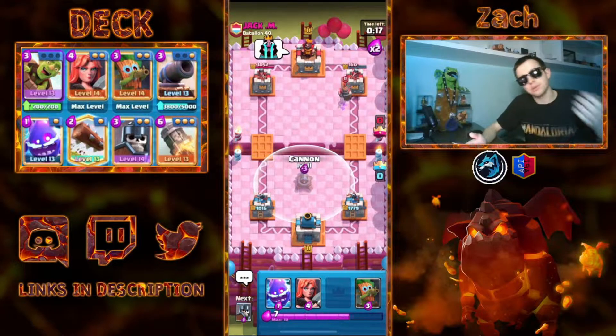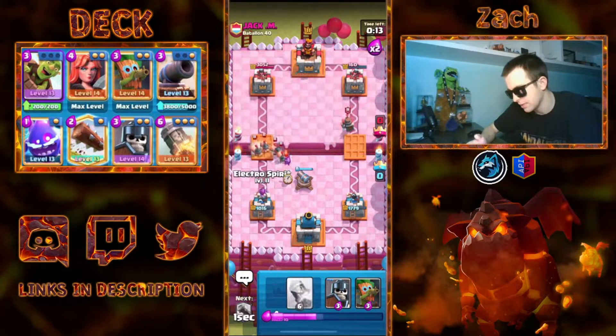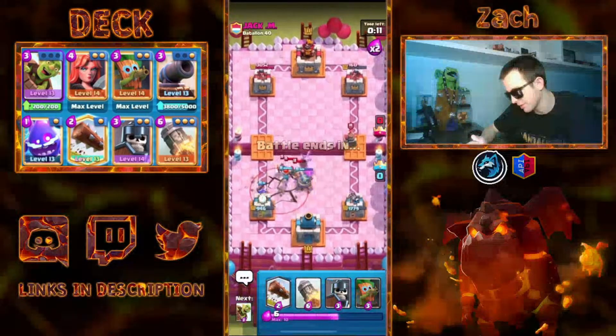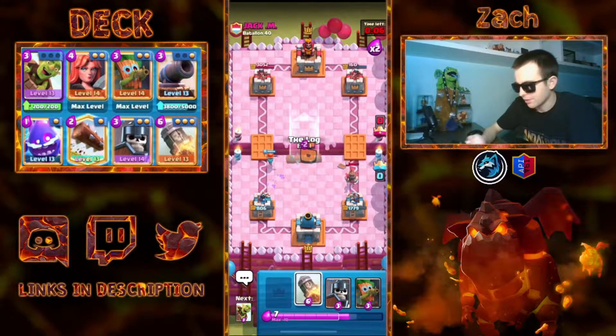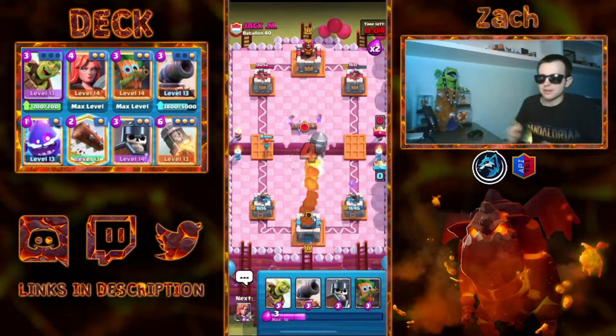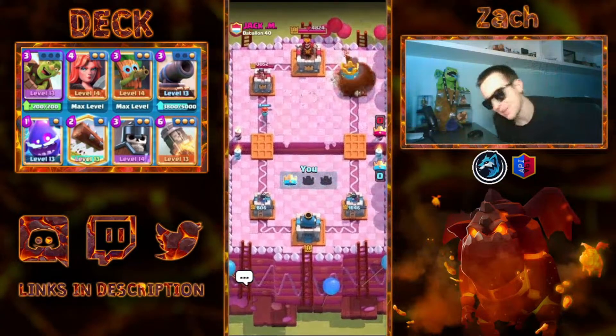So now the only chance for my opponent to win is if he goes in for Hogs. I just set up Valkyrie and Electro Spirit to shut everything down — you will be getting nowhere near my tower. I'm just going to throw in a Log for good measure and then Rocket the tower. This game is very clean — we even hit the Skellies that were there to defend the Valkyrie. What a game, guys. Let's go to the next one.